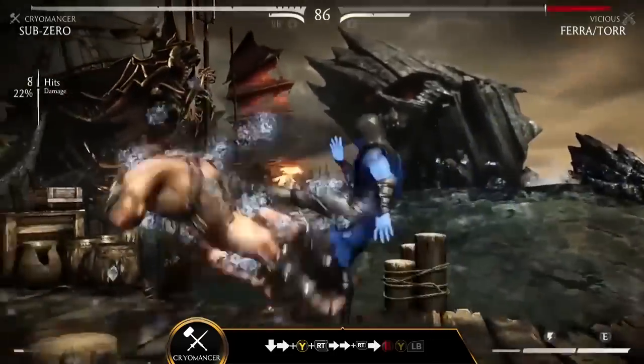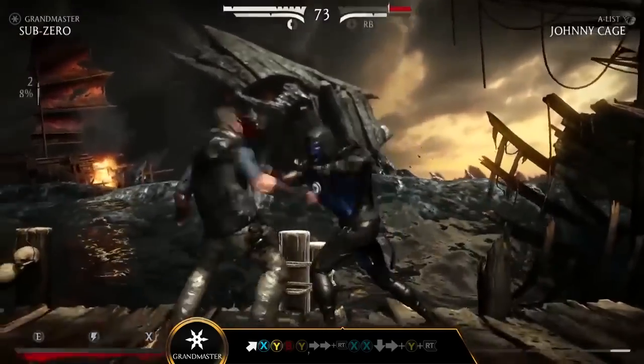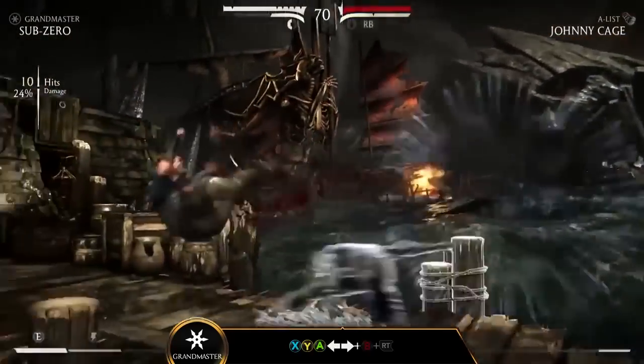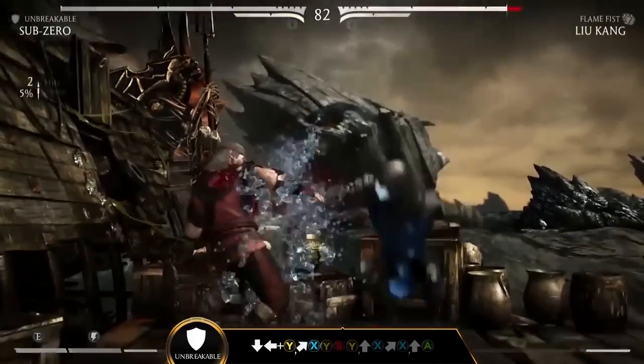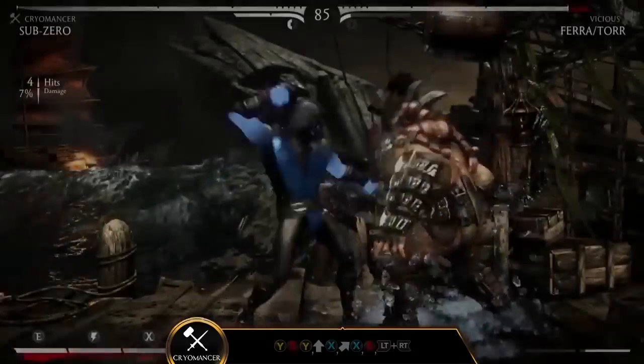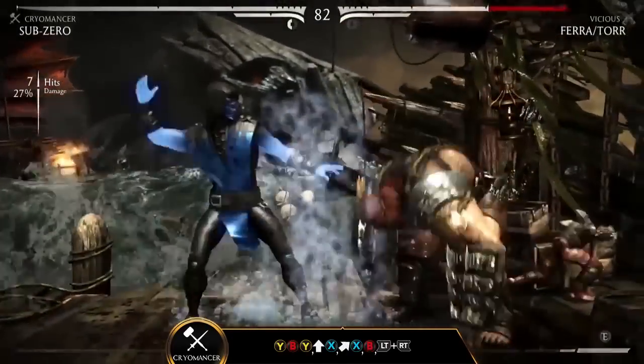Use Arctic Assault, forward B-Y, for a better stage position after a combo. Ice Pain, Y-BY, is also a great combo that will launch your opponent and help carry them to the corner. Continue to corner-punish your opponent with this damaging combo and X-Ray Finisher.